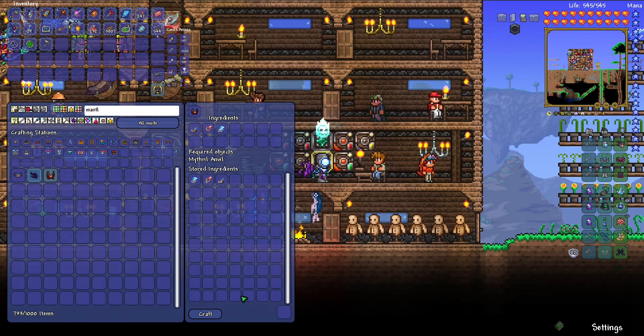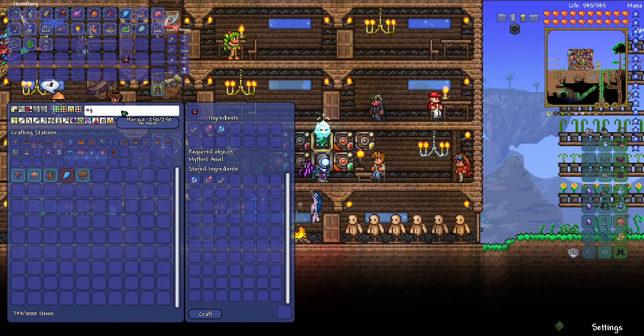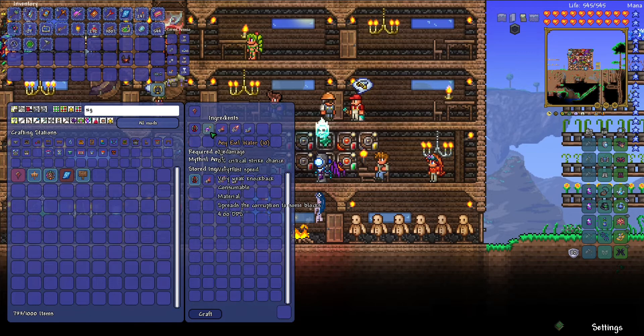It's called a Mantle. Here we go, right here. Yes, I can craft it. Let's craft it. We got that. Now we need to make another accessory called the Sigil of Calamity. It's not really a super accessory, it's just an accessory, but I need to get a Celestial Emblem and craft it. Now we should be able to make the Sigil of Calamity.